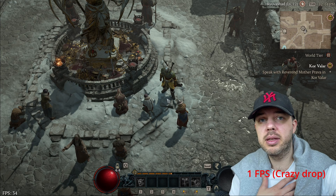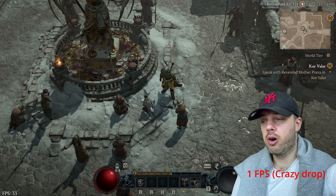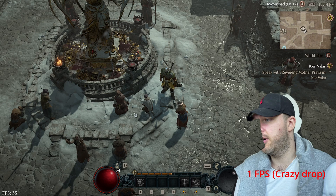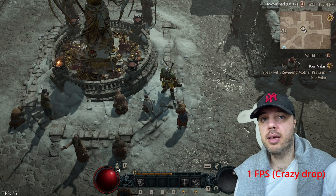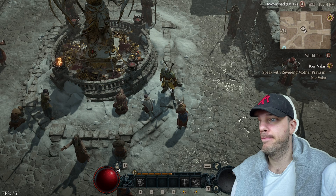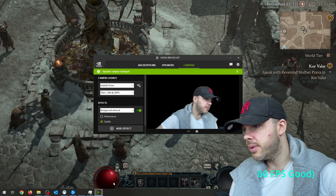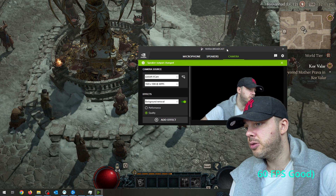If you're playing Diablo 4 and having random performance drops or FPS drops — as you can see here on the screen, like 30 FPS — even though you have a decent PC and other games run fine, what's the problem with Diablo 4? It's a very simple answer and I found it by random.